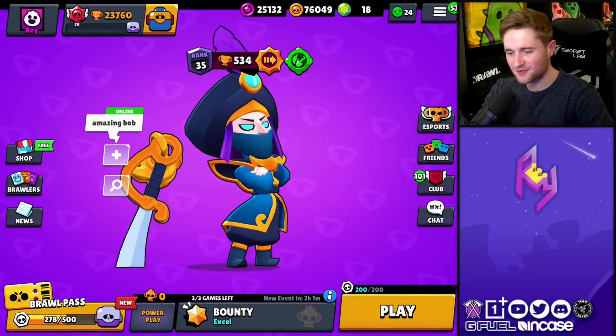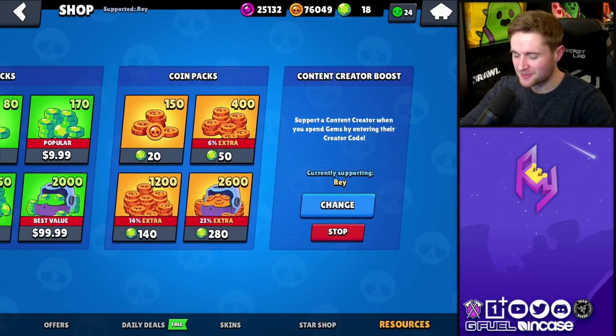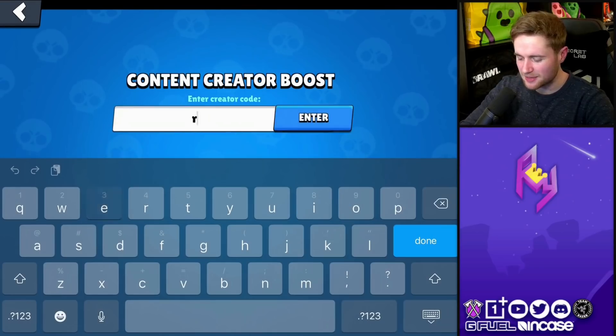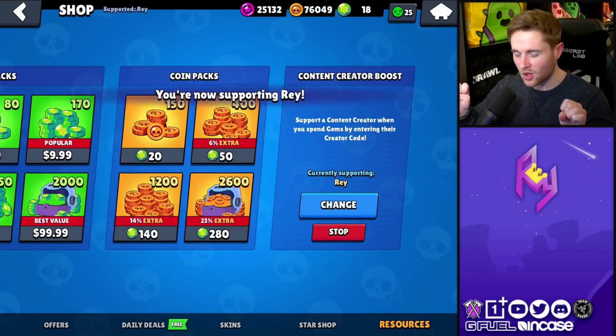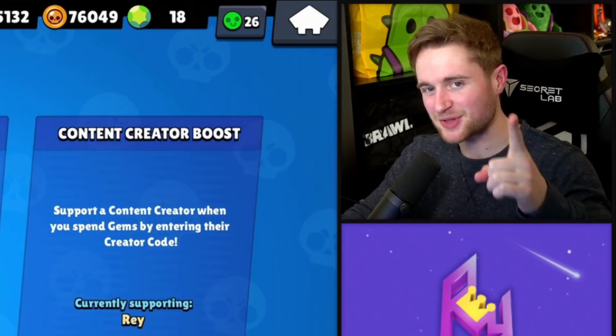Of course, with the topic of this video, if you guys are thinking about doing a little bit of gemming once this update comes around, be sure to use code REY in the Brawl Stars shop. Keep those dance parties rolling all day long. It helps out way more than you guys know. Thank you for the continued support. Much love.